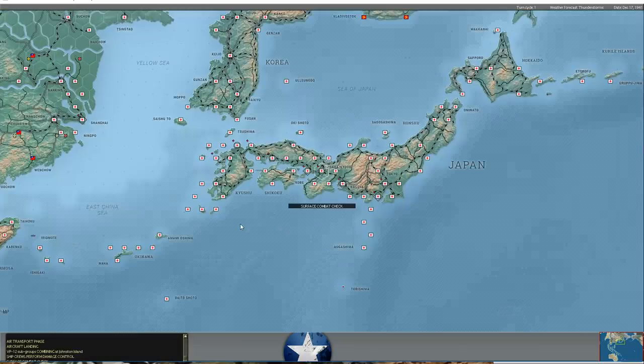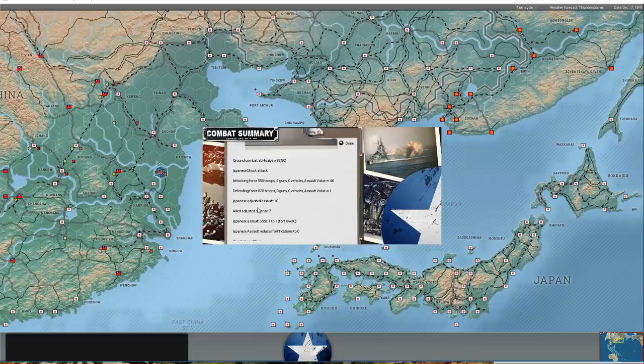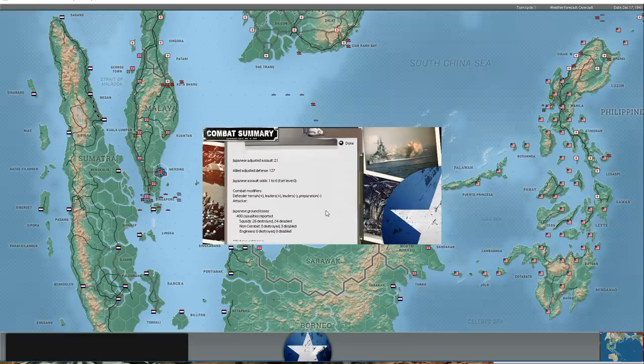More torpedoes flying south of Fiji, no damage. He landed on Tarawa - that's a big development. There was some air combat over Johor Bahru again, and some attacks in China. He's attacking at Maersing - our 27th Australian Brigade did arrive in time with a 98 combat value. His 124th Infantry Battalion and the Osaka 2nd SNLEF failed in their attack. Adjusted defense 127, adjusted attack 21 - one to six odds in our favor. 400 Japanese casualties, 26 squads destroyed. That is a huge number. We lost two squads destroyed and 19 disabled. The destroyed squads are where you get the victory points, so losing only two versus his 26 is big.